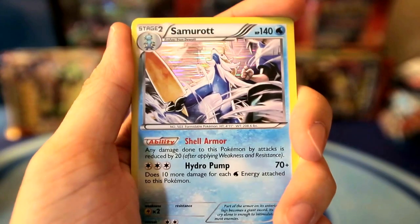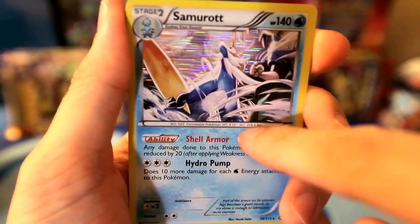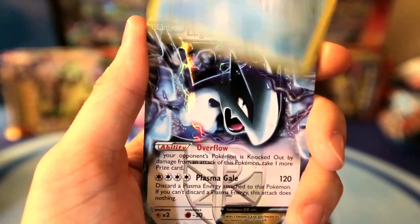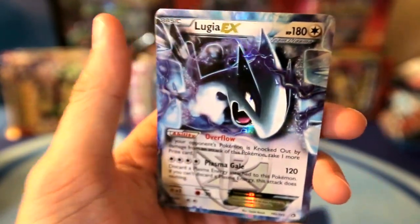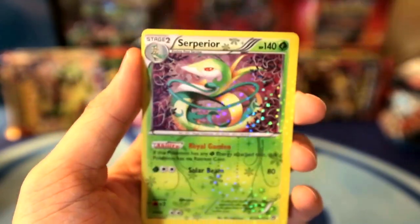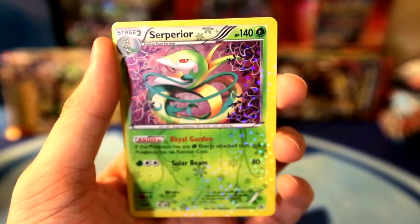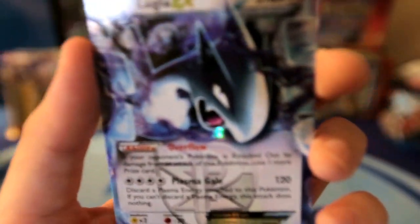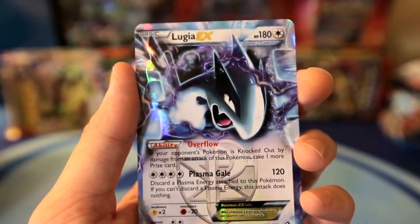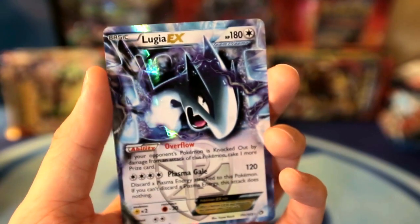Tepig. Oh, it's a holo Samurott! That's pretty cool, I like that artwork. That's really cool - I just love that line holo, it's so cool. Oh, Lugia EX! Oh my God. Is there always an EX in this? That's crazy - it still got me, I didn't think this was going to be an EX. Oh, it's a reverse - okay. I thought we had two EXs in the same one. But still, this is cool. What is that? Oh it's just a reverse, but it looks so good. But a Lugia EX - look at that. 110 HP, overflow ability, and Plasma Gale. Oh my God.